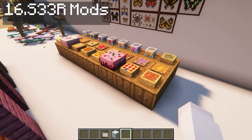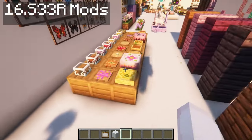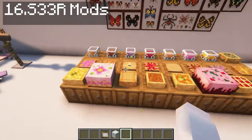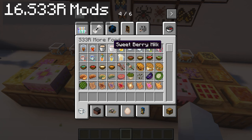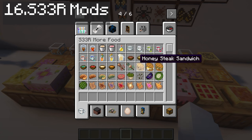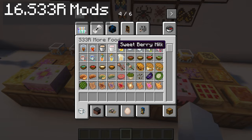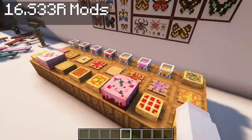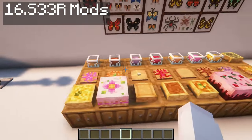In the same collection, we have S33R More Foods. These are some of the foods — some of them are placeable and they're super cute. There's so much other stuff I didn't put out. I love how it still sticks to vanilla pixel art style but adds so much new stuff and so many placeable items and foods. When I see placeable items, I'm like, yes, I'm going to download that mod for sure.